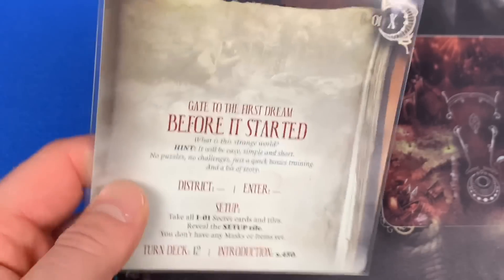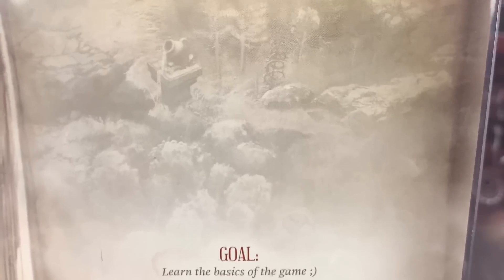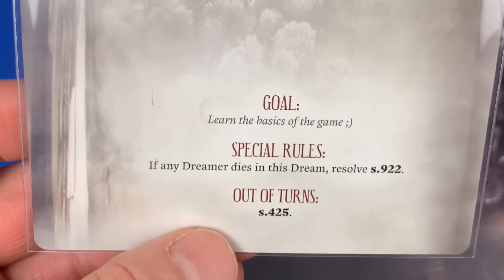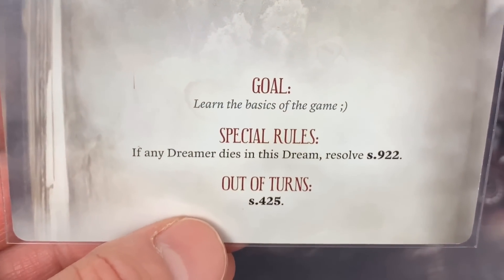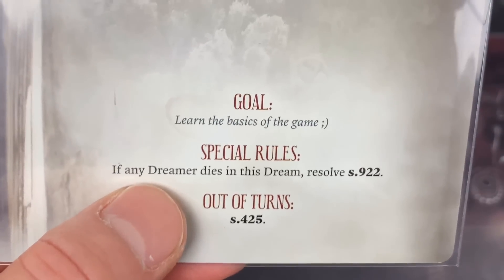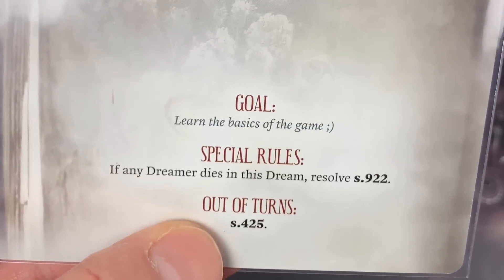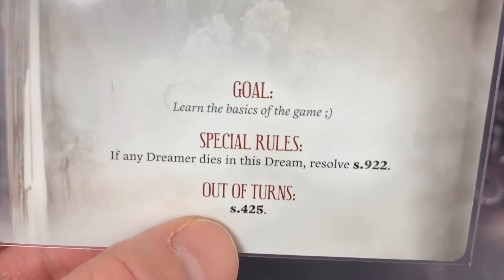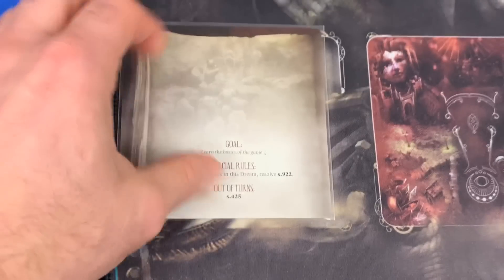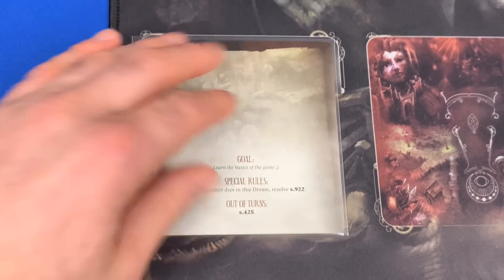Special rules: if any dreamer dies in this dream, resolve S-922; or if you're out of turns, go to S-425. We're going to go ahead and place that down on the board. Now we're going to move up to the dreamscape portion of the board and grab our I-01 setup card, turn it over, and take a look. It tells us to place it on A-2. There's a lot going on here, and hopefully our introduction text will tell us a little bit about it.